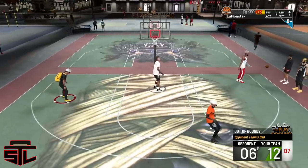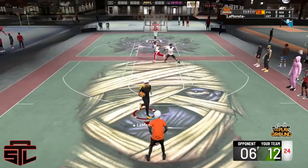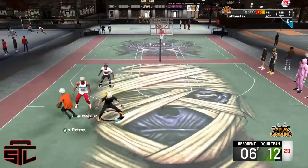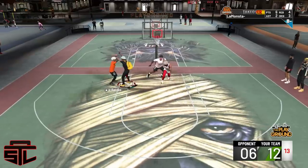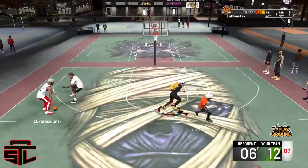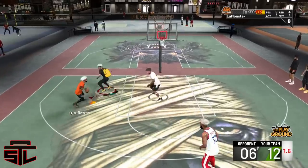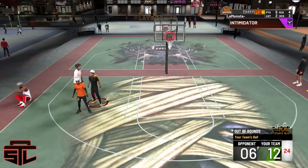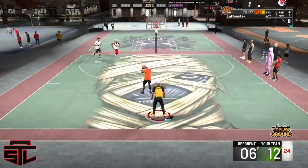A lot of badges need a lot of fixes, especially pick dodger. There's no way — a pure lockdown can come to the twos court and he will get stuck, he will get bear-hugged on a screen and be stuck, even with Hall of Fame pick dodger. I don't like that. Mike Wang already spoke on it, he claimed he's gonna fix it next patch. The community and everybody admits screens are kind of OP.